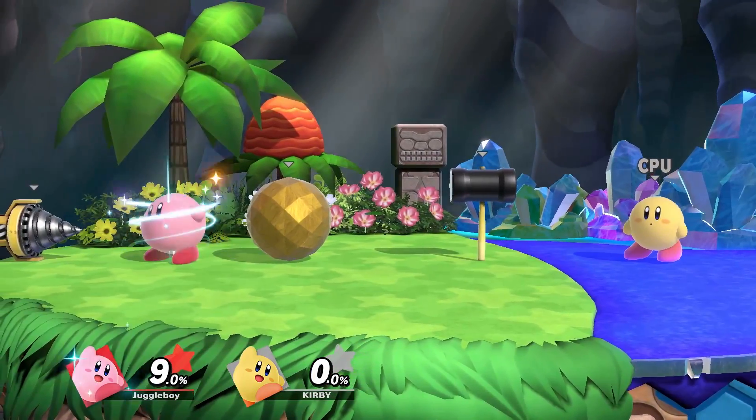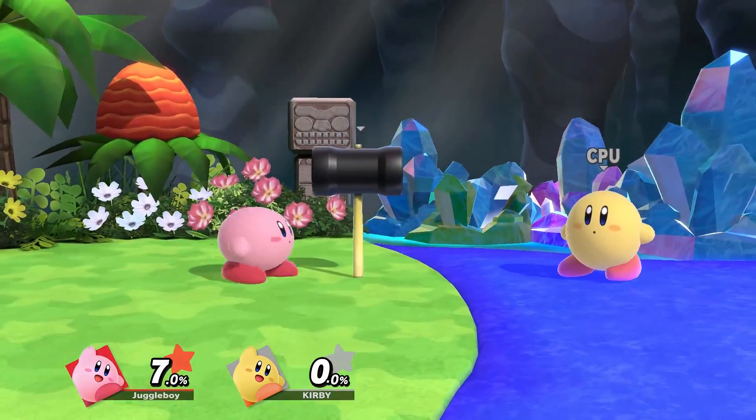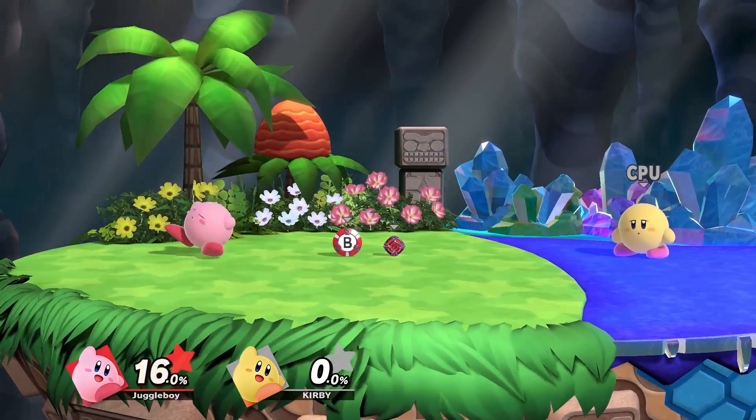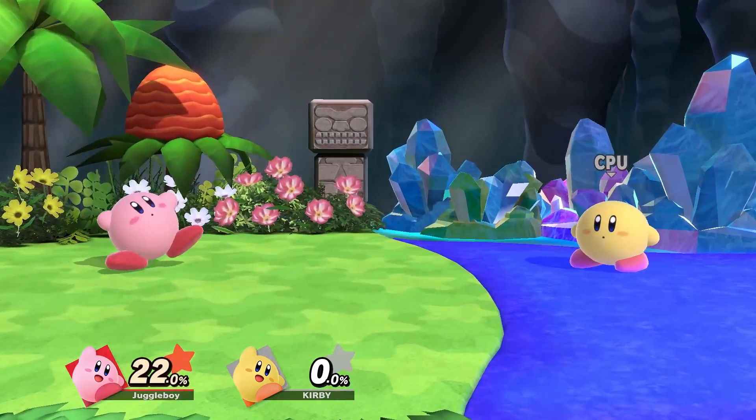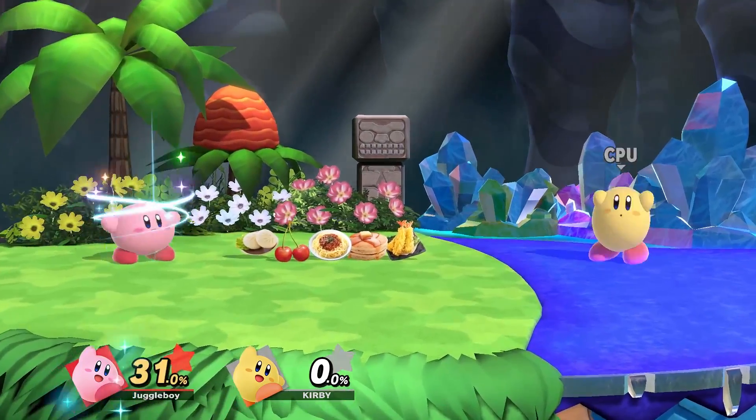For most items, when you inhale them with Kirby you heal 1% and that's it. However, some act a little differently, like explosive ones. There's also food and other healing items — since they heal more than 1% when you pick them up normally, Kirby also gets that percent healed when he inhales them.